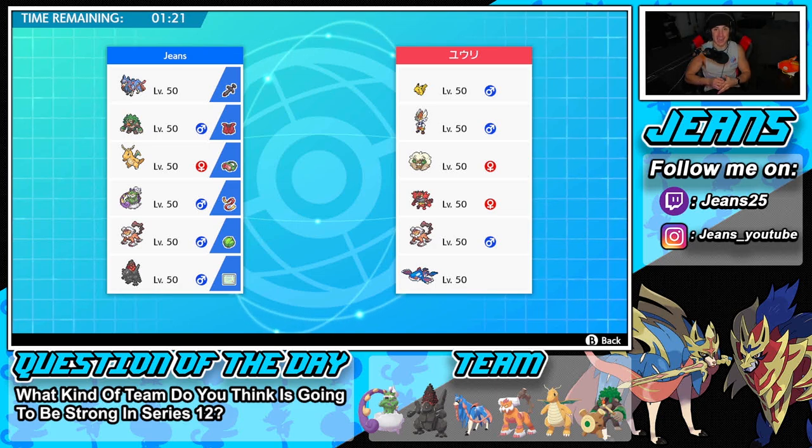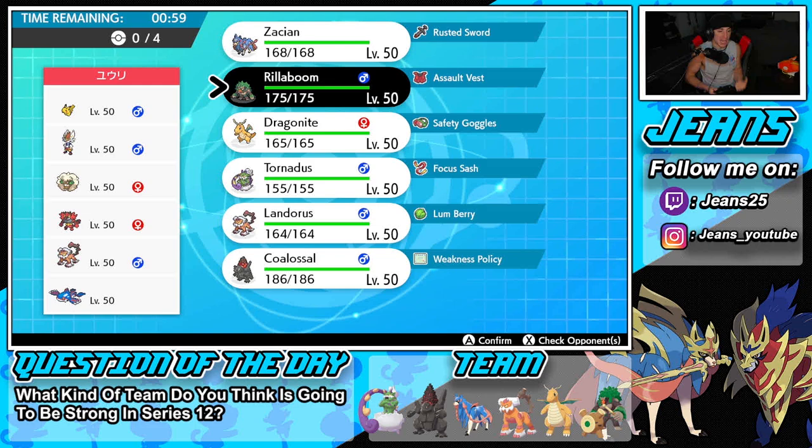I feel so bad for that opponent — those double freezes were a little whack and the RNG was totally on our side. But we take those wins all day! Hopping into battle two — going up against a very strong team: G-Max Pikachu, Libero Cinderace, Tailwind Whimsicott, Incineroar, Landorus for two Intimidate drops, and Kyogre as the restricted mon. Rillaboom is an absolute must lead here.